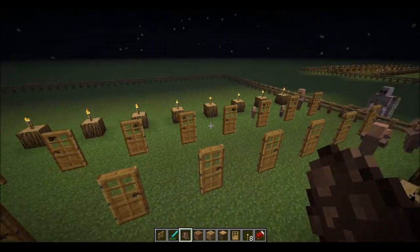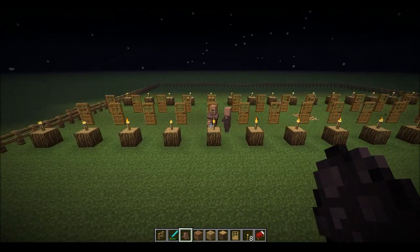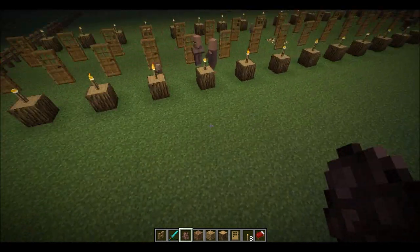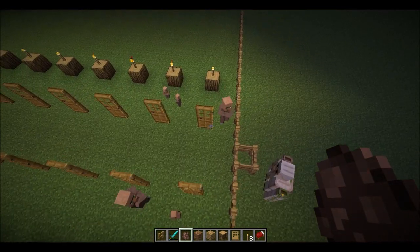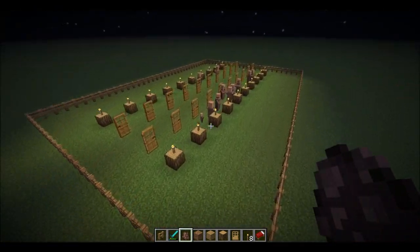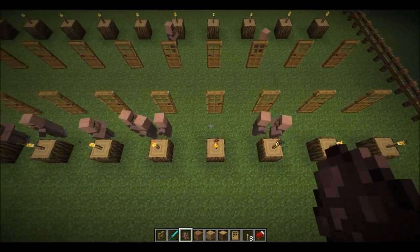This is the biggest setup, as you can see. I believe there is 32 doors, so that makes 32 houses. There's a lot more room for them to move about in. There we go, they just bred another one. If we move back over here, there's another baby. They don't seem to be breeding yet.